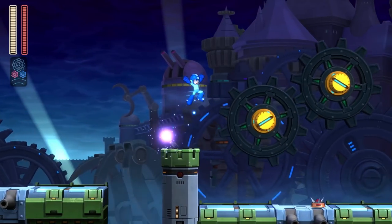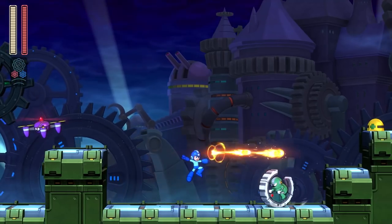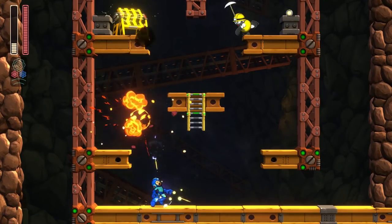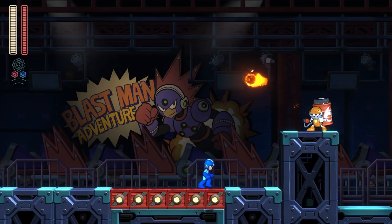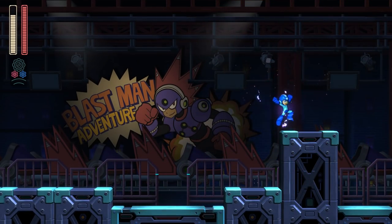The levels themselves are cut from the same cloth you'd expect from Megaman games, despite the shiny coat of paint. While some levels are a traditional affair like an underground construction facility or an arctic paradise, some do stand out — like Blastman's movie set, which might be one of the coolest levels in Megaman history.